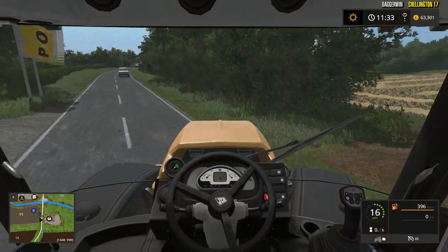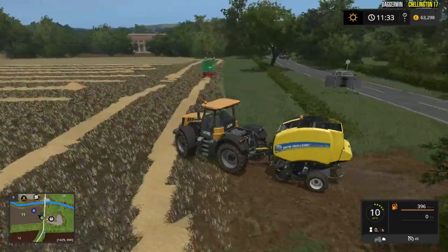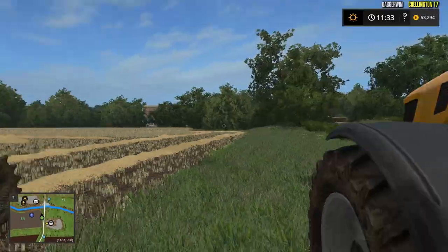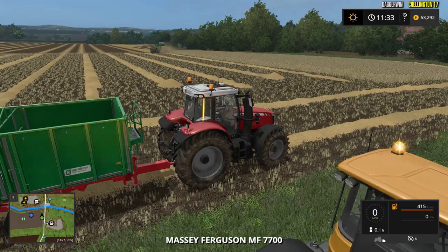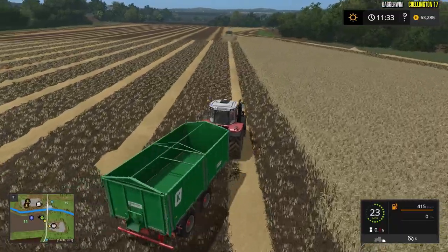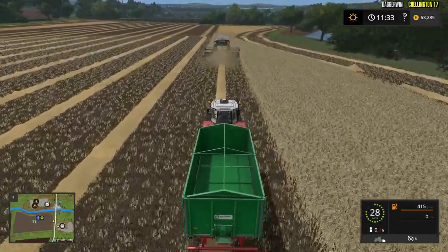Here we are, field 11, and the harvester is ready to unload — fantastic timing. So if we just transfer tractors, we'll jump out of this one and get into this one here, then we shall unload. I think by the look of it, we're going to have to finish off some of the harvesting ourselves instead of the worker, just because of the peculiar — or shall I say, interesting — shape of the field. Nice to have ones which aren't totally square.